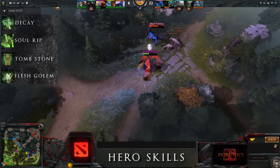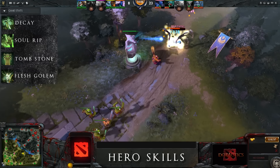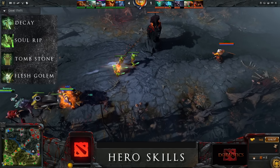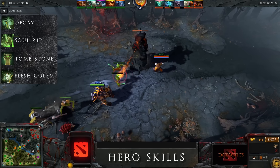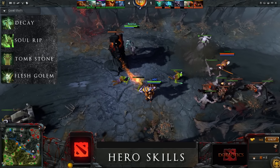Undying's ultimate is Flesh Golem, transforming him into a golem affected by Plague Aura. This aura slows all enemy units within 750 range and amplifies the damage they take. Undying is healed when affected units die in range, regardless of who killed them. Note that Plague Aura goes through spell immunity.